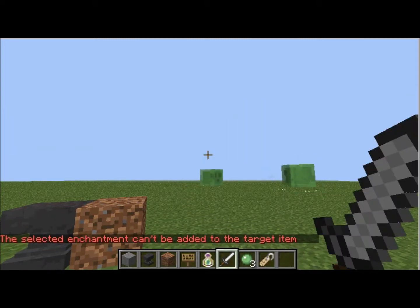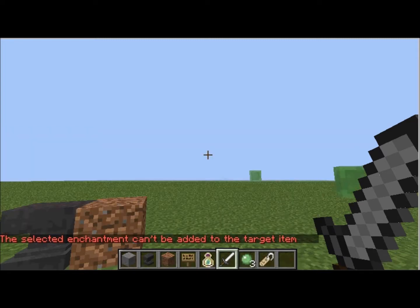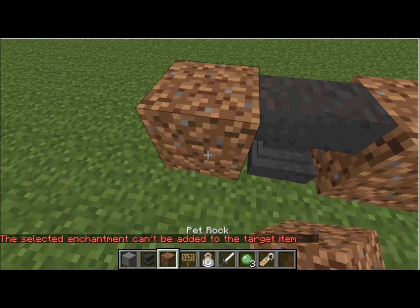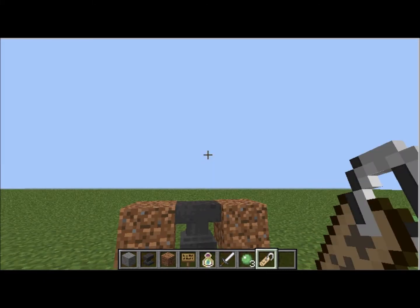And you can change the name up here. If you're using a pickaxe, you can repair it with diamonds and stuff. So you can name it - you can put a name for your dirt if you want. I'm going to name it 'my pet rock.' So there you go - my pet rock. It makes a cute noise too. But when you put it down, it doesn't do anything, which sucks. And then, see - pet rock, sharpness four.